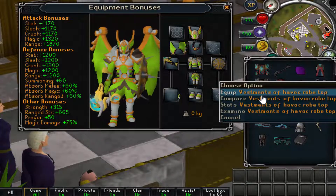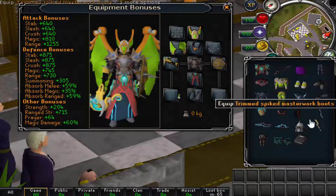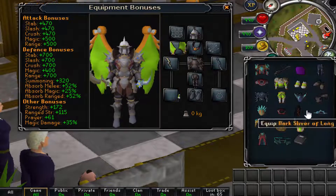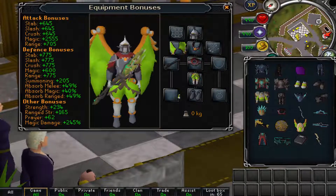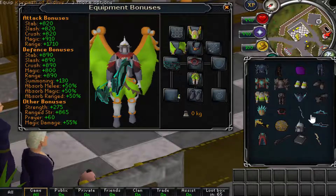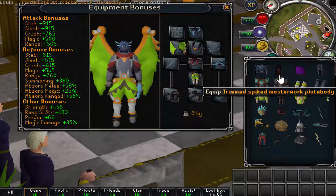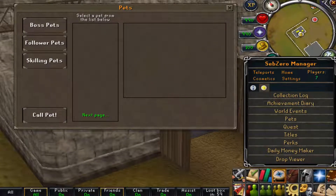They also have the whole Vesta set — you can look at that set as well. All the weapons on this server look great, in addition to all their custom sets. They have different weapons customized for mage, melee, and range, and they've been able to implement all of them in a fully functional manner.